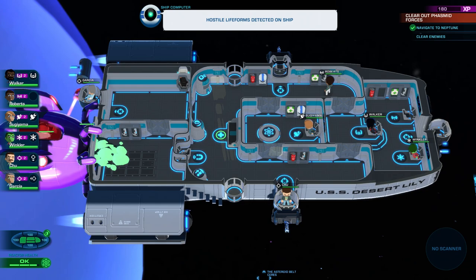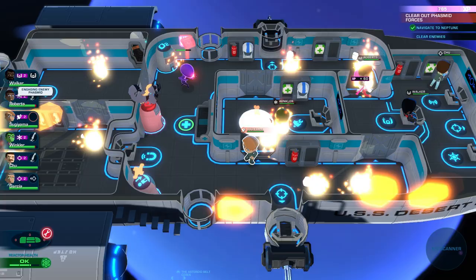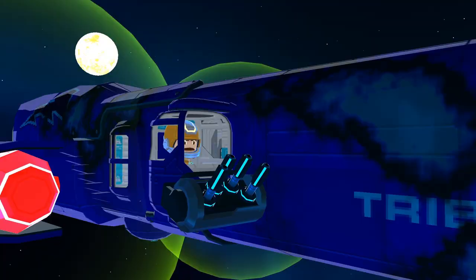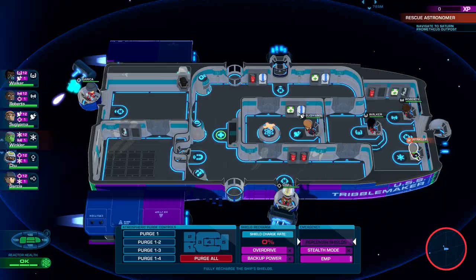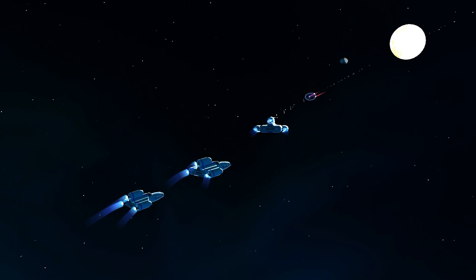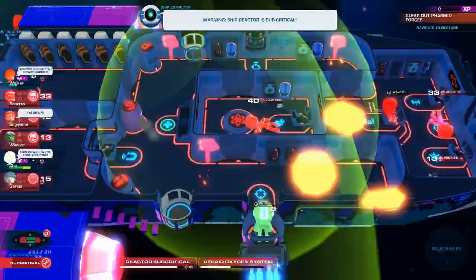If you find yourself getting overrun, remember that each crew member's class comes with special abilities. Weapons officers will focus fire on tagged enemies. Engineers can replenish your shields instantly, and comms officers can call in fighter support when you're outnumbered. Still struggling? As you complete missions and level up your crew, you'll unlock more powerful abilities. Eventually, you'll be able to assign second classes to your crew.